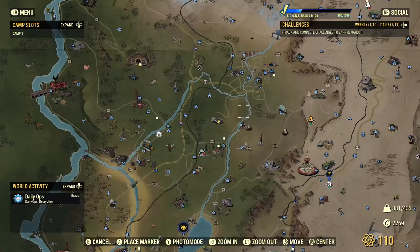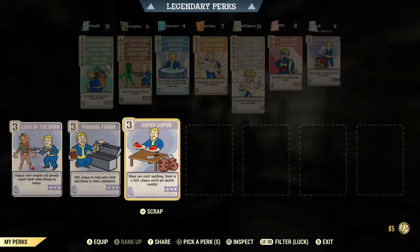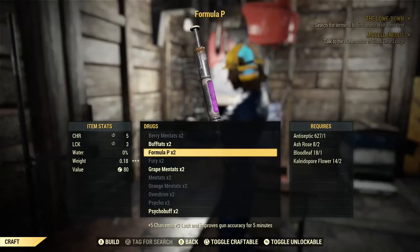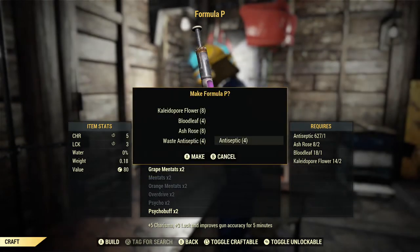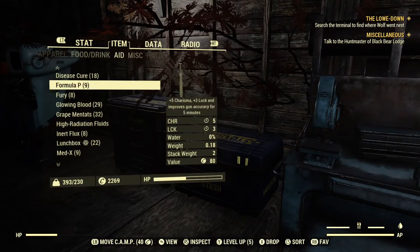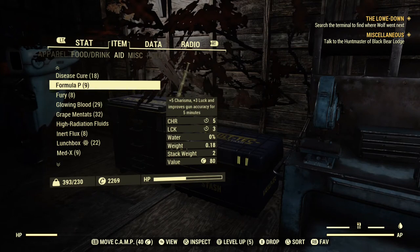Once you've picked up enough kaleidapore flowers, fast travel back to your camp. I also recommend having the Super Duper perk equipped before crafting, as it gives a 30% chance to double anything you craft. We had all the ingredients, crafted four Formula P's — doubled to eight, plus one from Super Duper — giving us nine Formula P's total.